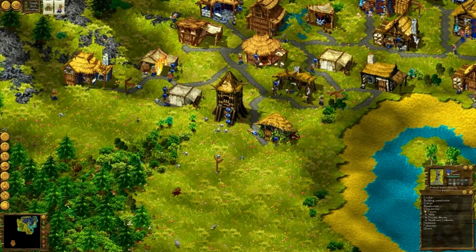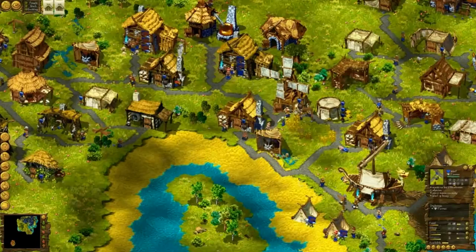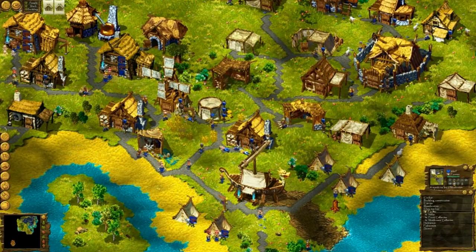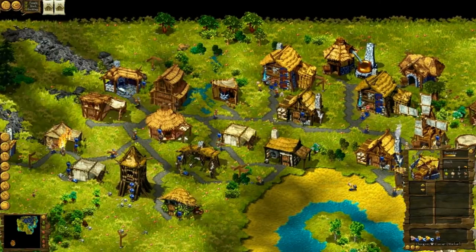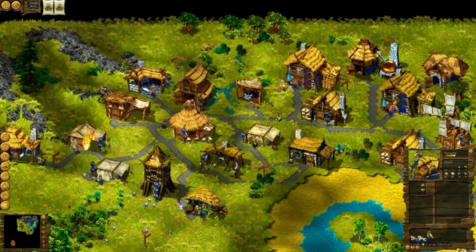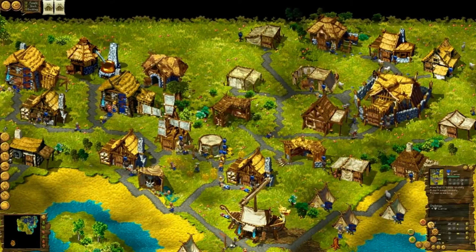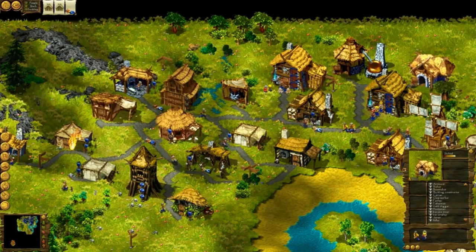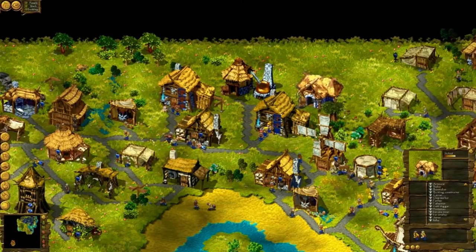Let's make this farmer a mushroom collector — I can't, so I will keep him a farmer. Let's train him. Let's make them carriers over there. I lost some of them. I have to teach them these new technologies.